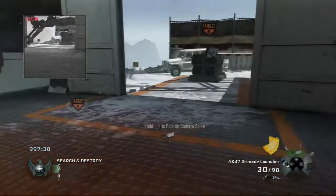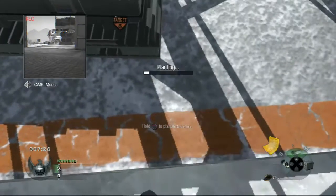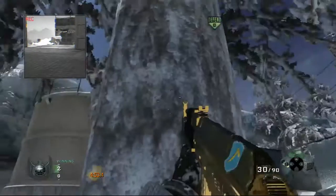Hey guys, WWK Epic here bringing you an array bomb spot tutorial. For the first spot on the B-bomb, starting off on the B, you're gonna plant on the corner of the bomb site there, then push back into this corner.